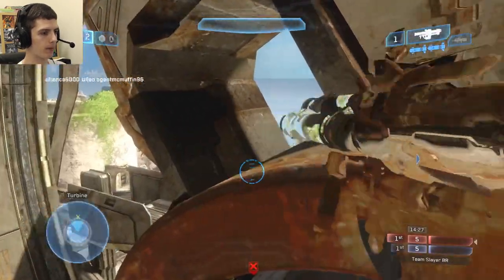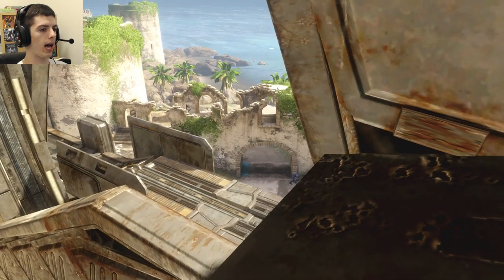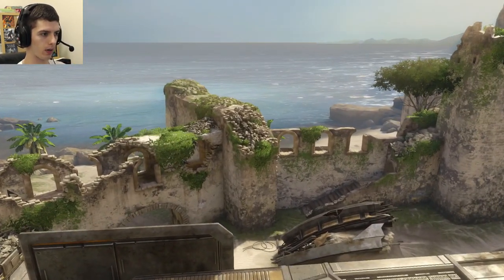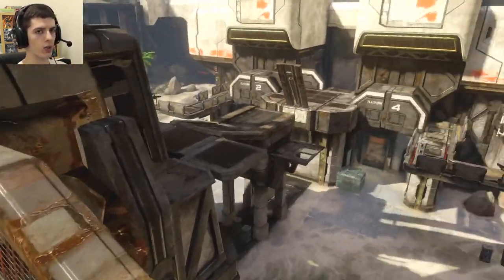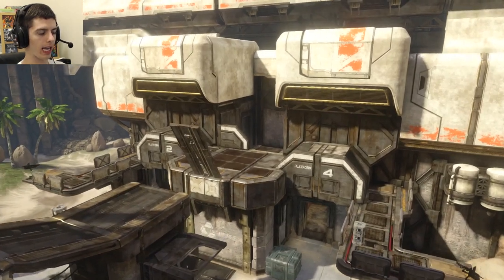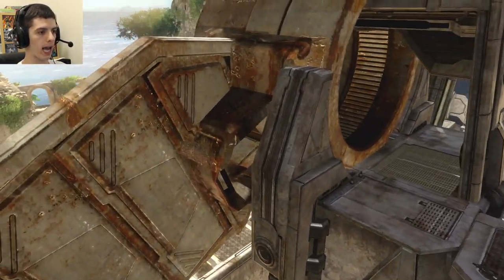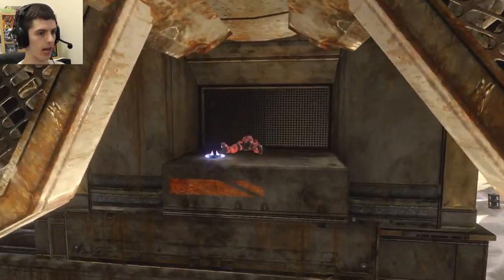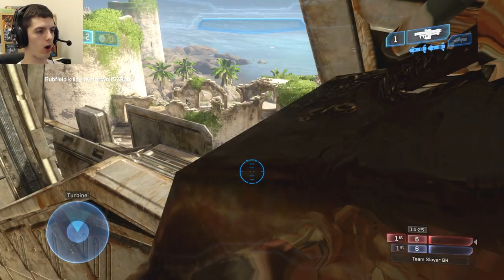My goal is to keep them spawning on the beach so that they don't spawn in the base. The beach doesn't have very many power weapon spawns, except for that sniper. If you spawn in the base, you can immediately rush out and get a top height advantage, possibly grabbing rockets, dropping down, getting the sword, and going over to Camo Tower. In other words, the base is the better spawn on this map by far — so we want to keep them spawning on the beach.